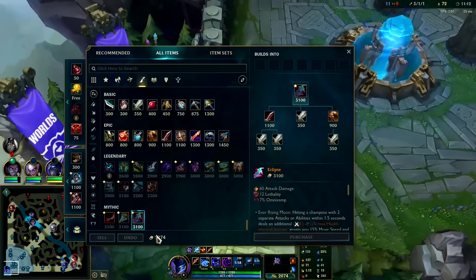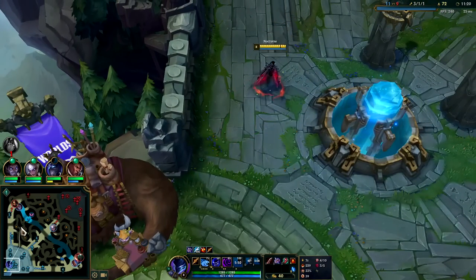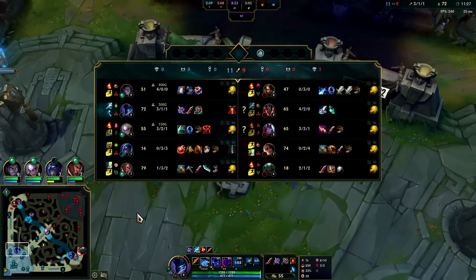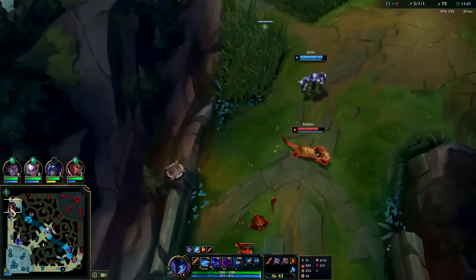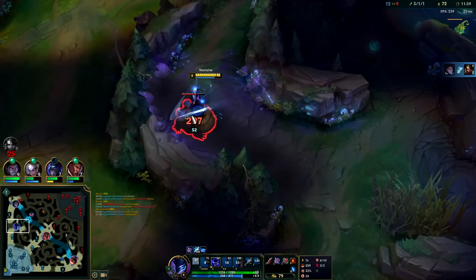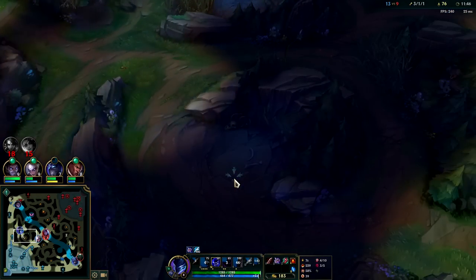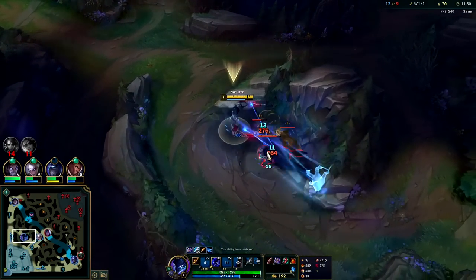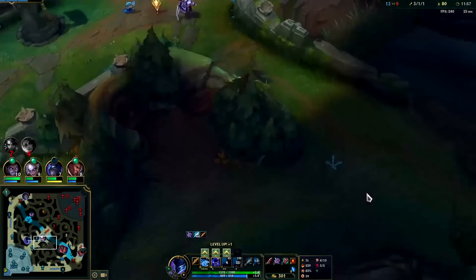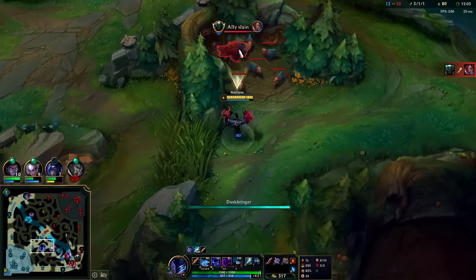Where do we go from here? Maybe just reset for boots — R's on cooldown anyway and our camps are all split up. We could run Eclipse — it'd be fine against their team — or we could go Prowlers for the ultimate burst. We'll run a hyper-cheesy Nocturne page: just R-spam with objectives. Could run double herald. I kind of want to do a part two just because the early game was so bad. If this game lasts longer than 25 minutes we won't do a part two.